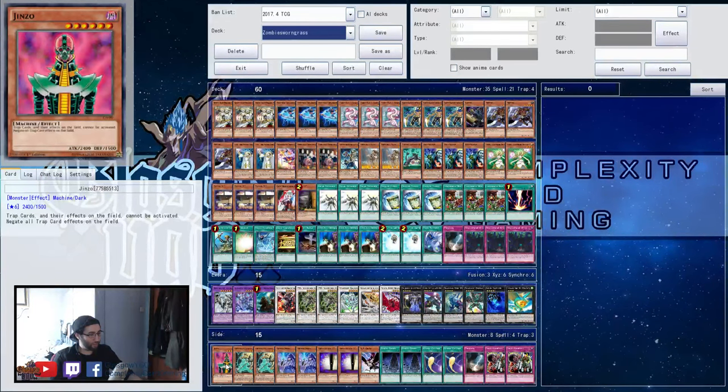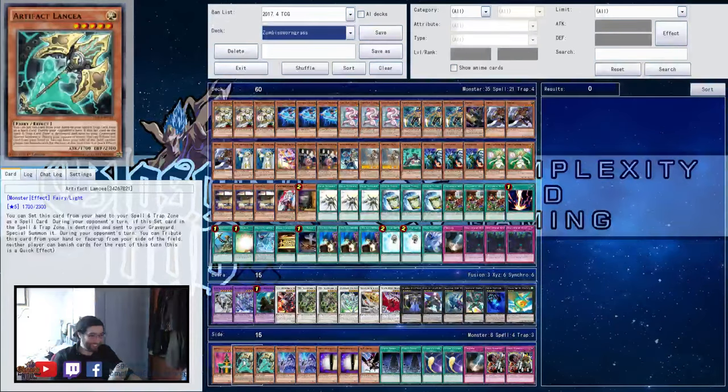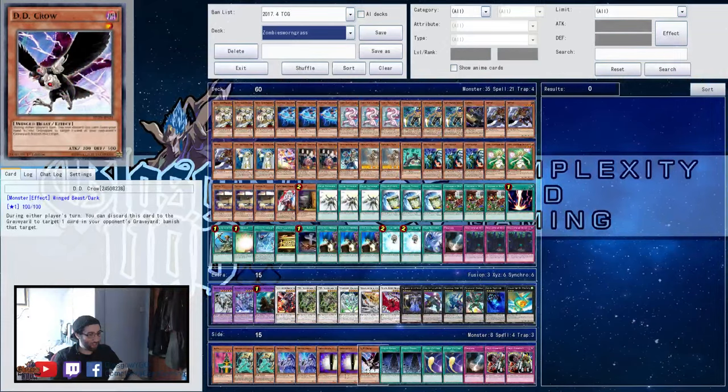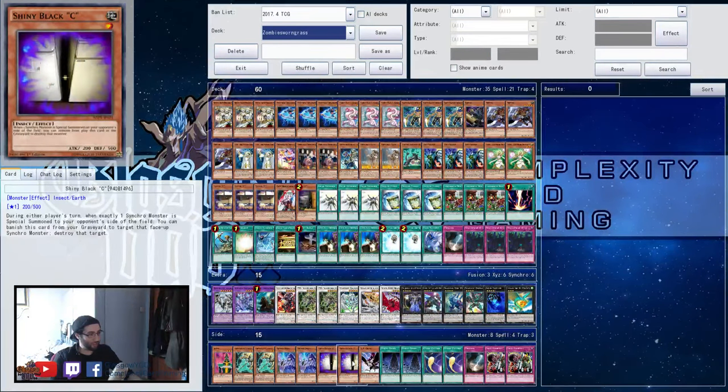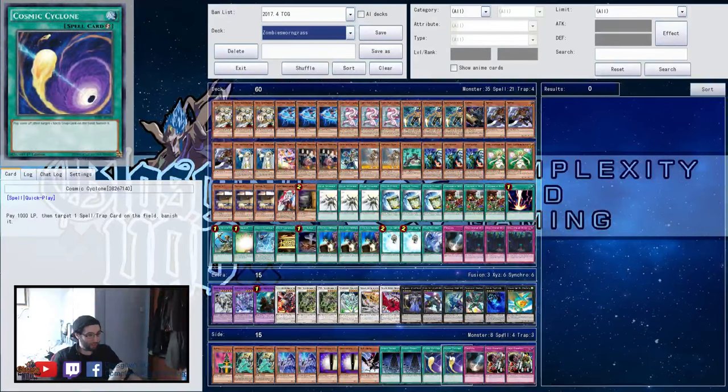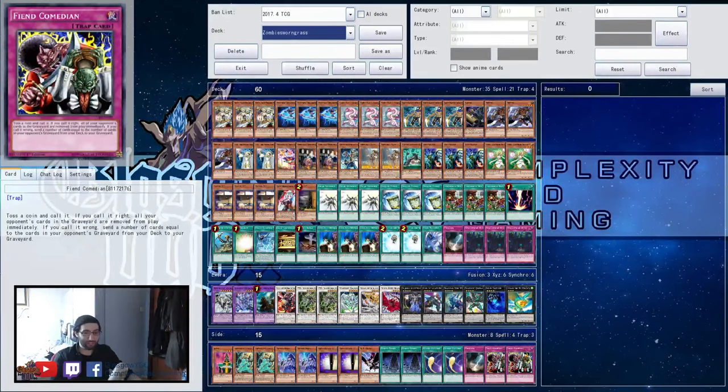The side deck is: one Zombie Junzo, two Lancia, two Denko Sekka, two Shiny Black Sea, Droll & Lock Bird, two Acid Golem, two Cosmic Cyclone, a second Typhoon, and two Fiend Comedians.